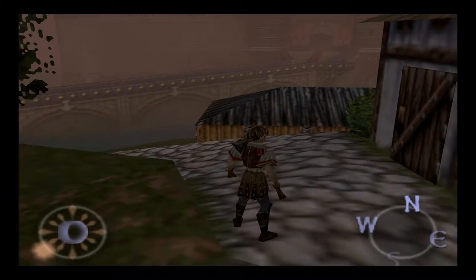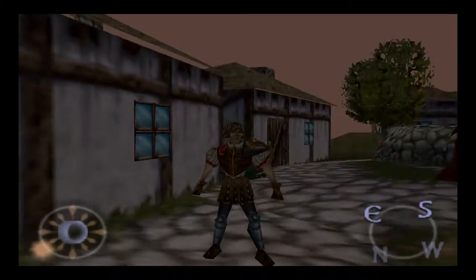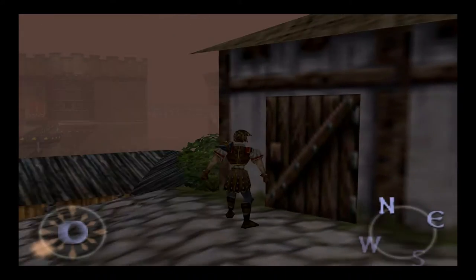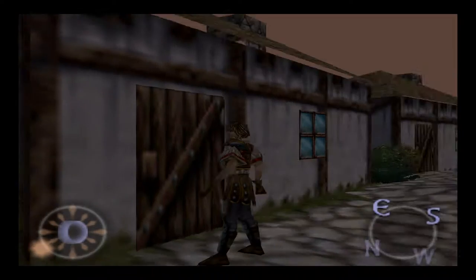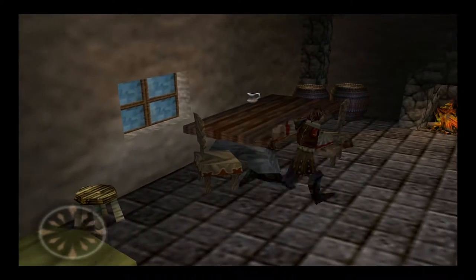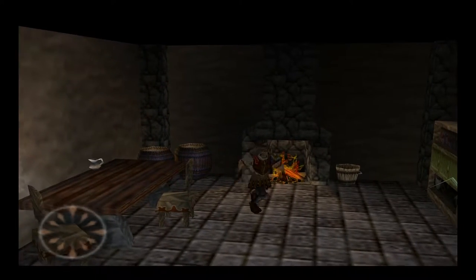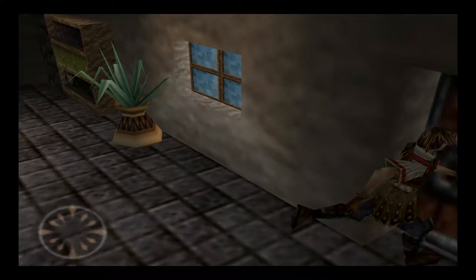I guess maybe the fog? But we can see the castle from here, so we have to assume the character can. Bialyron is nearsighted. Did we go in here? We do not — let's check it out. There are barrels — let's check them. Nothing. That's fine, I guess.